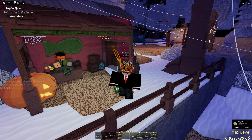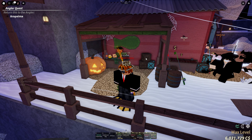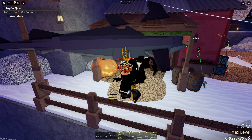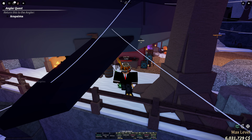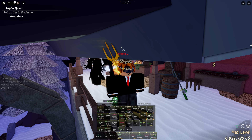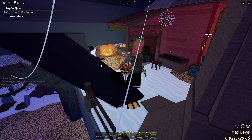Tip number 2: appraise when there's a shiny surge or sparkling chance increase. You can get a higher chance of getting shiny or sparkling with those world events. Same goes for a mutation surge — you can appraise and get a higher chance for a mutation. You should do that for basically all your fishes, like your mythics, and you can earn quite a lot of money.